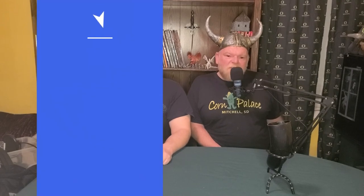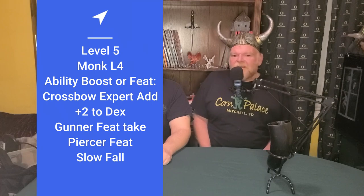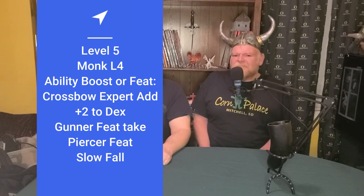At 5th level, we take 4th level of monk, getting an ability score improvement or feat. What we take depends on which feat we chose at 1st level. If we took Crossbow Expert, our dexterity is 16 and we use the boost to make it 18. If we took Gunner, our dexterity is 17, so we take the Piercer feat — which gives a +1 to strength or dexterity (making dex 18), lets us reroll damage from a piercing attack once per turn, and on a critical hit with a piercing weapon we can roll an additional damage die. This feat works with our pistol, hand crossbow, dagger, or short sword.